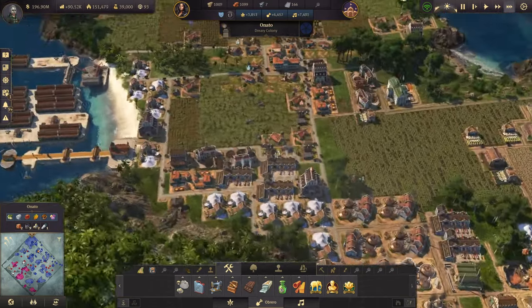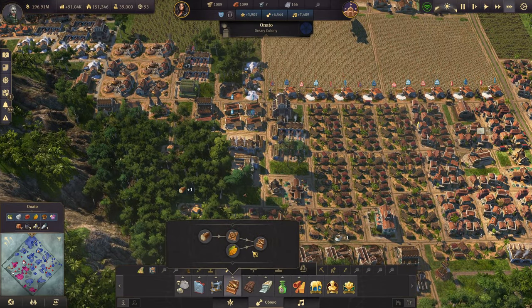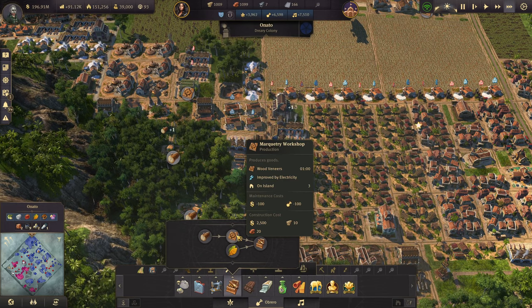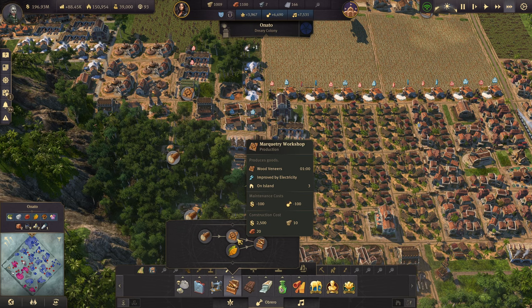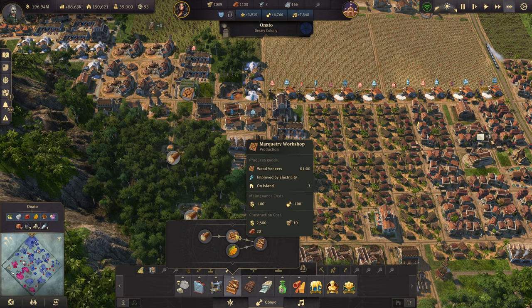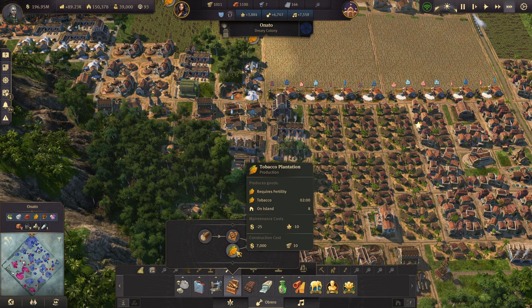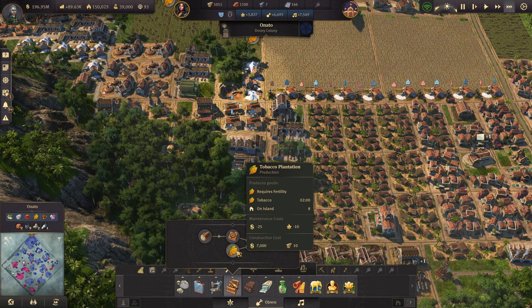There are some production buildings that are paused, I think — maybe not. But we need to make cigars. We have three of these on the island and I think we're going to need more. We have eight of these, which means that's 30 seconds — well, actually it's 15 seconds.